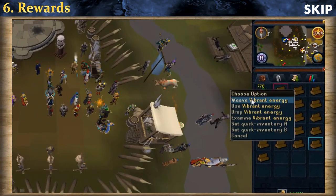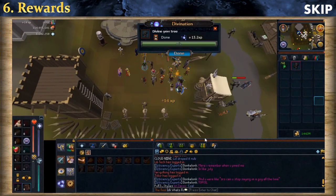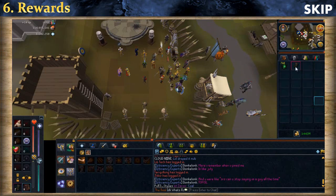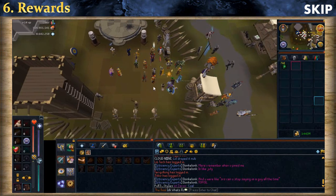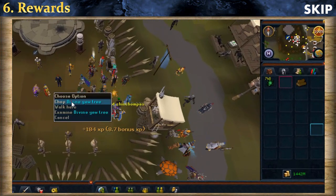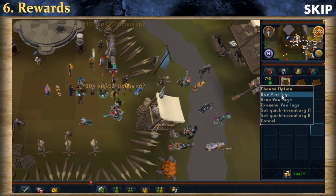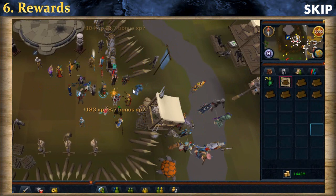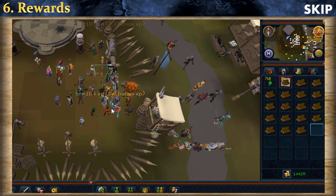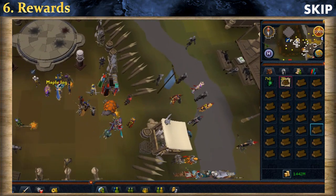Personally I'd recommend either Yew or Magic Trees as they're very good both experience and GP wise — especially Magic Trees. To use a Divine Location: click the energy, select for example the Divine Yew Tree, create it, then place it. Going to World 2 during reset time means many players are present and you can use other players' Divine Locations for resources and experience without needing the Divination level yourself. Placing your own location also rewards Divination experience, and if other players use it you get additional item versions too.